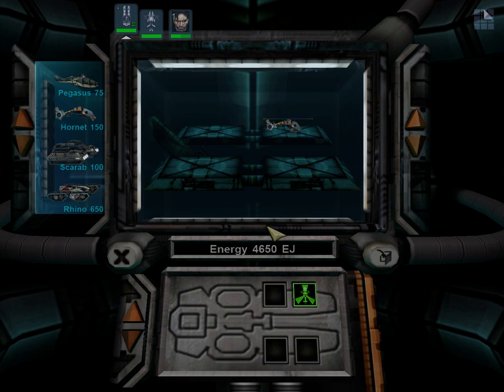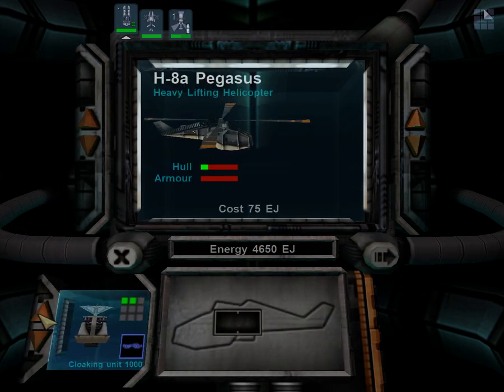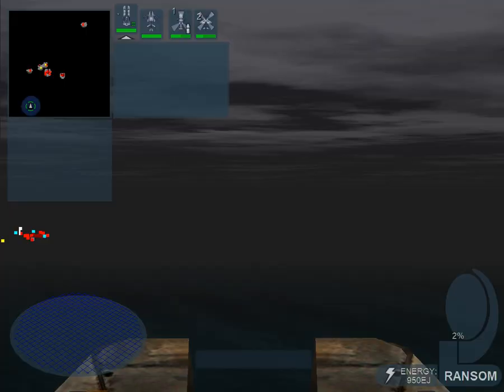Unit complete. Ransom on bay one, and we get a Pegasus. Like, laughably easy. Vehicle ready and on deck.